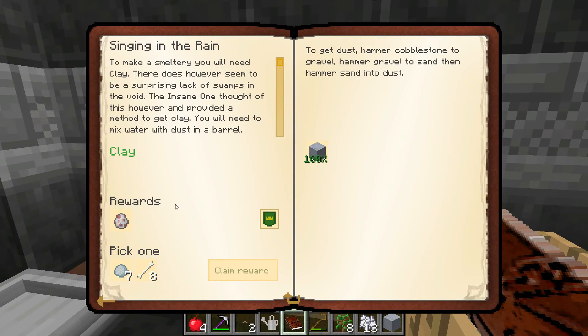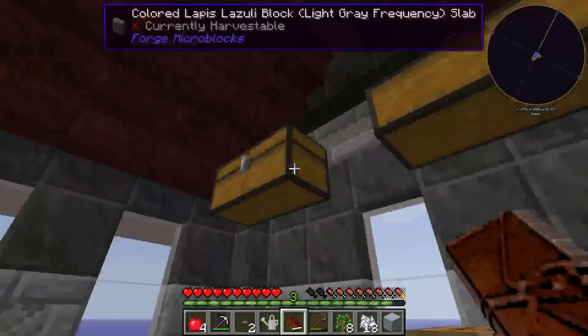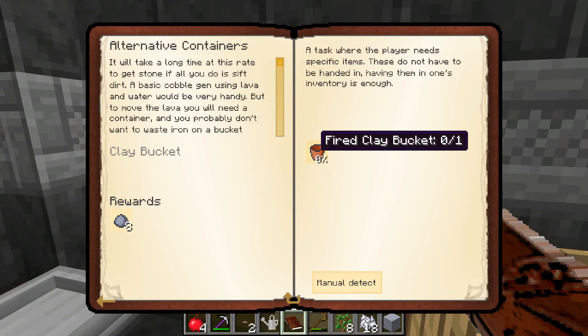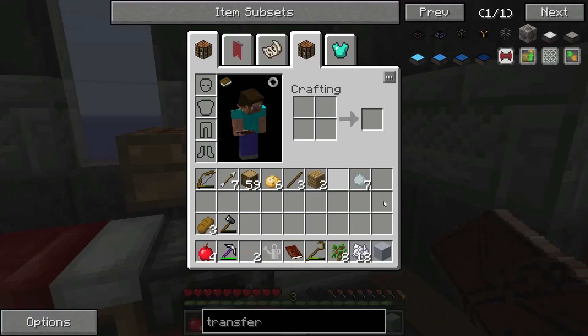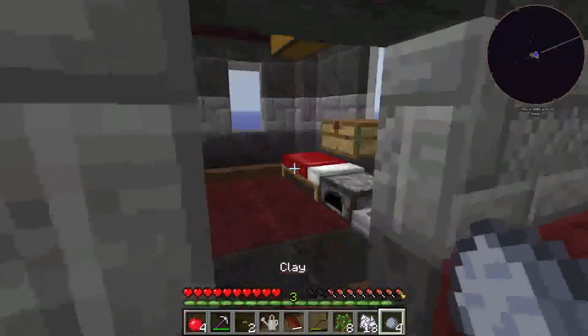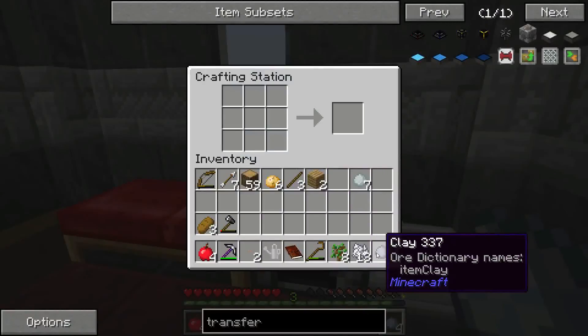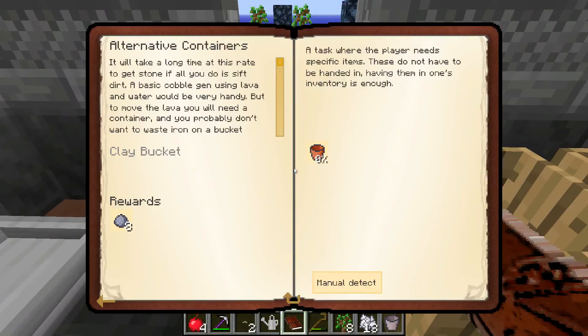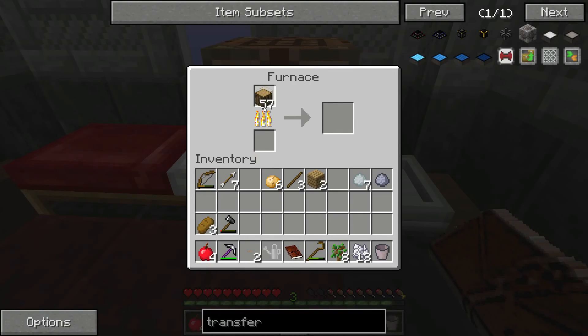How to get one clay? Well, I actually got one from a quest reward so I can just claim it — otherwise I would have needed to wait for rain. So we get another sheep and let's go for the porcelain clay. Let's put away the sheep egg. Looking at the quest book — fired clay bucket, so we do need some more clay. We can turn this into clay balls and then into an unfired clay bucket.